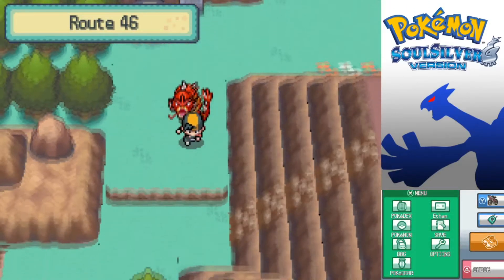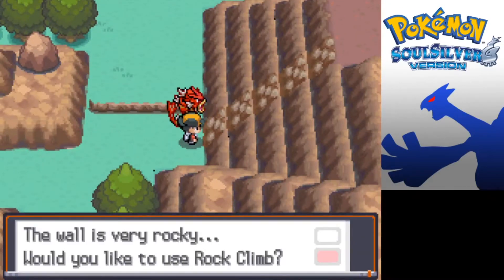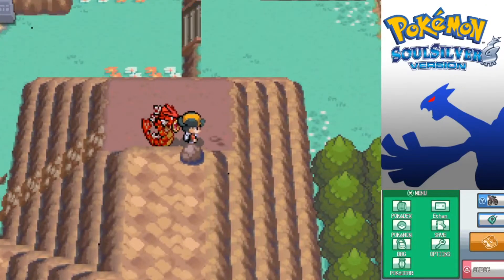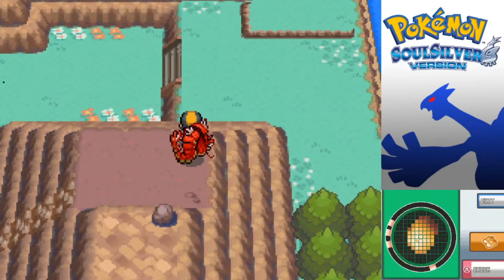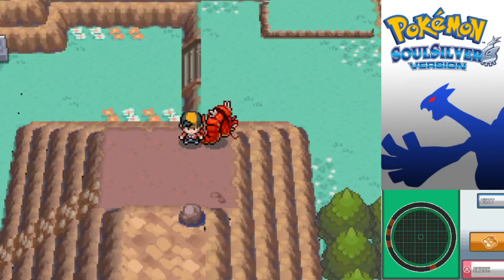Just above Route 46 - the location is just above our starting zone. There is a Rock Climb section right here which will lead us into the route just next, over to Route 46. And it should be around here somewhere... there we are - a PP Max. And that's that settled in. I think that's every location we can go to in Johto.